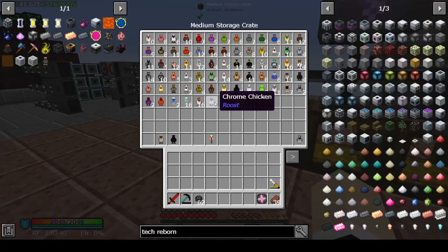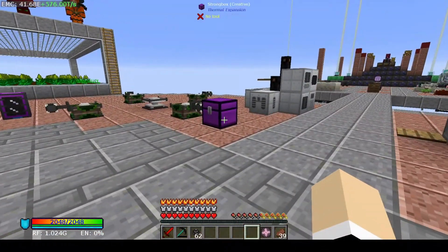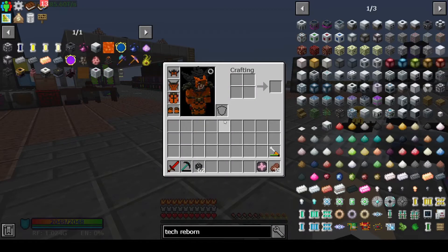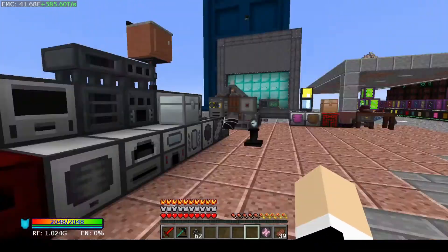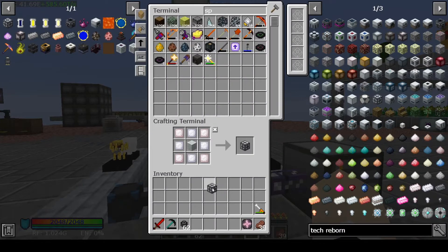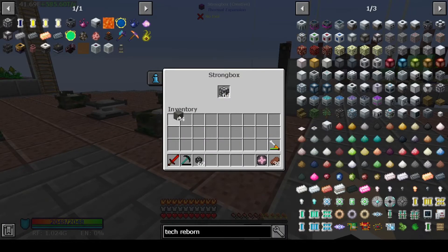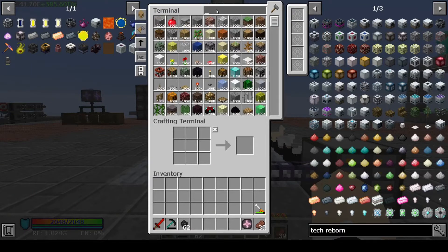I went ahead and made our chrome chicken — there's our chrome chicken, which is awesome. I also made a titanium chicken. I did throw the titanium chicken into our lockbox and it does copy the chickens, if you need to know that. So I went ahead and put each of the titanium and chrome in the compactor, copied the plates, so we should be ready to go for the highly advanced machine frame. I know we only need two but I'm going to copy these since they were kind of a pain to make.